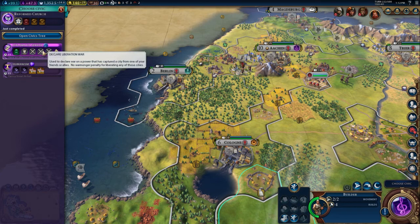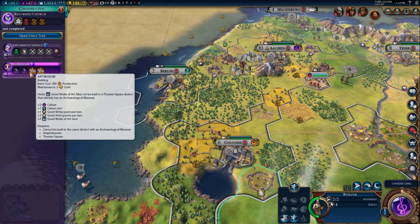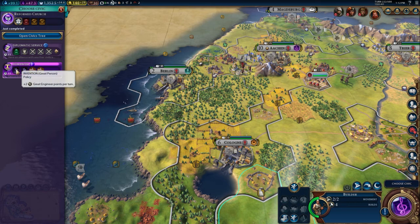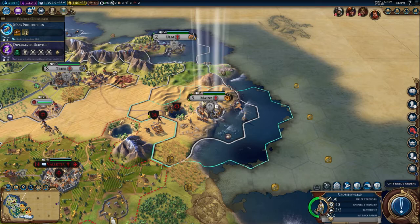It's a new city-state — Nan Madol, and they want us to construct a commercial hub, which is good because I think we're probably on the way with that. We certainly haven't had any alliances, and we're unlikely to get any great artists. We've got a bunch of new civic options — I'll go for Diplomatic Service first, as it seems more useful in terms of war.